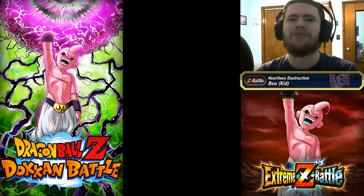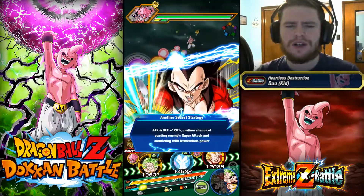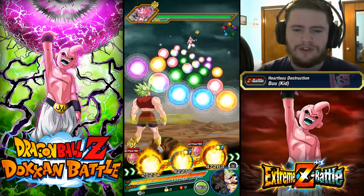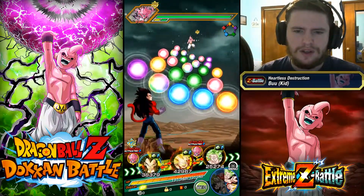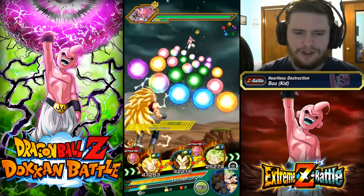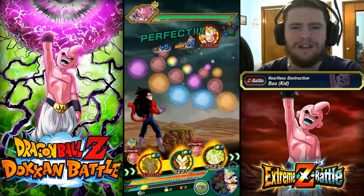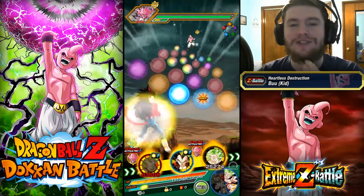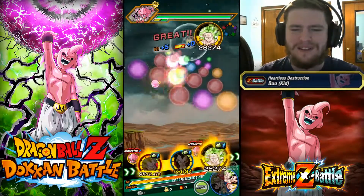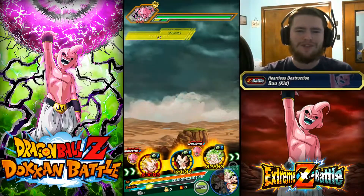These Awakening Medals actually help awaken not only this Boo but also the Agility Boo as well. Now this is going to be really interesting because no one links well together — that's usually the problem when I'm building a team. I'm bad at it.